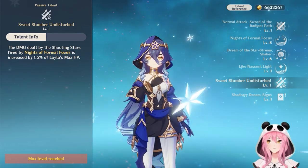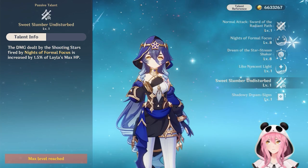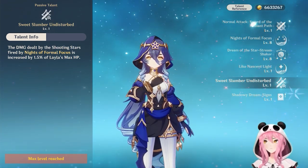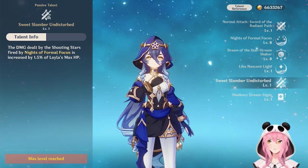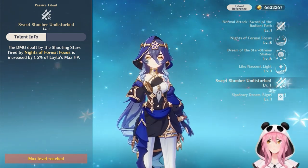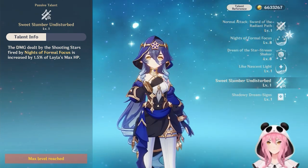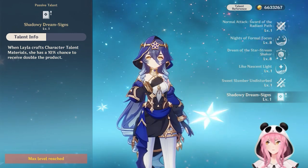The second ascension talent, Sweet Slumber Undisturbed, makes her elemental skill's Shooting Stars deal additional damage based off 1.5% of Leila's max HP. It sounds really nice on paper, but it's a modest damage increase — Leila isn't suddenly a DPS, but it's a welcome bonus.